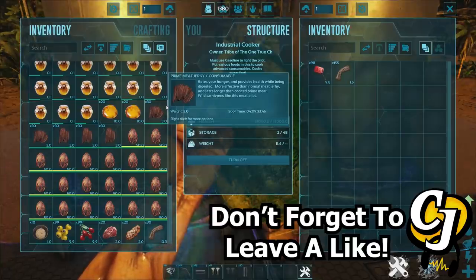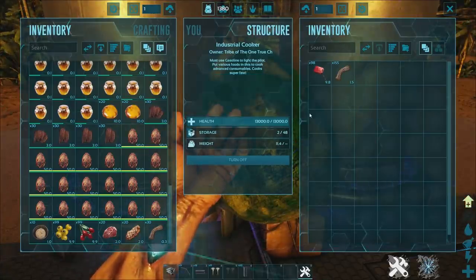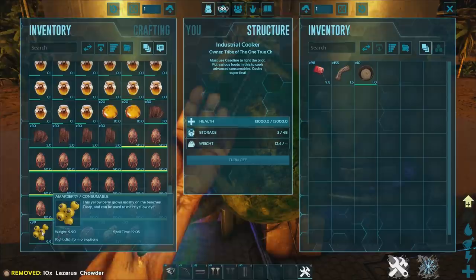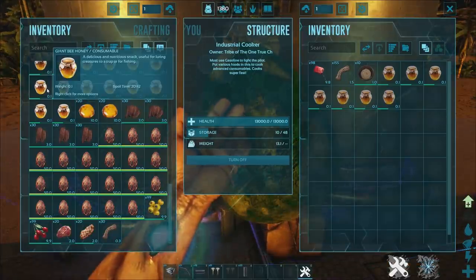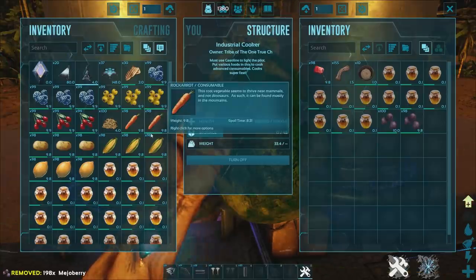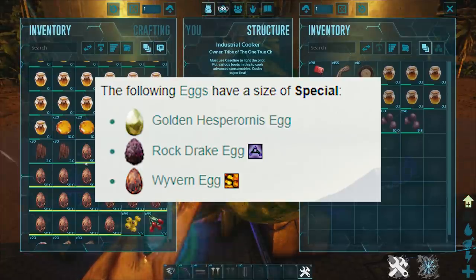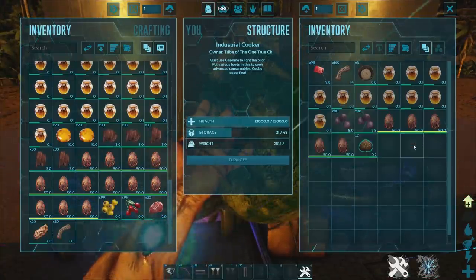The final kibble is, in my opinion, the hardest one to make because of the amount of resources you need — the extraordinary kibble. For this you obviously need fiber, a lazarus chowder which requires a ton of different veggies, giant bee honey which is a rarer resource, and mejoberries. For the egg you're going to need special eggs: wyvern eggs, rock drake eggs, or golden hesperornis eggs. We've got fire wyvern eggs so we're chucking those in — and there we go, extraordinary kibble being made.